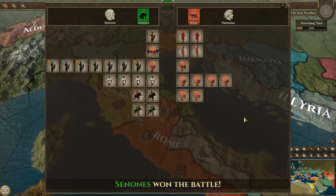Senones won the battle. So the difference is I lost two units - the warrior unit and the chariot unit. I do like units with mobility. Some units got weakened. My cavalry got heavily weakened. The only thing I destroyed was the Roman cavalry and a bunch of velites and their light cavalry.